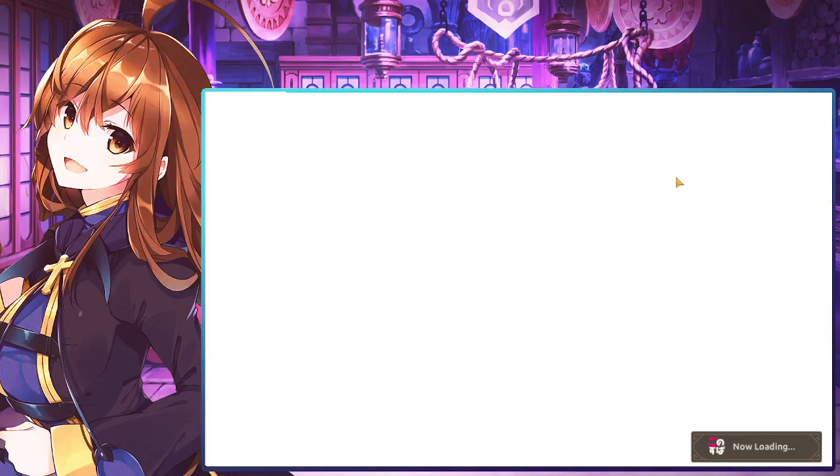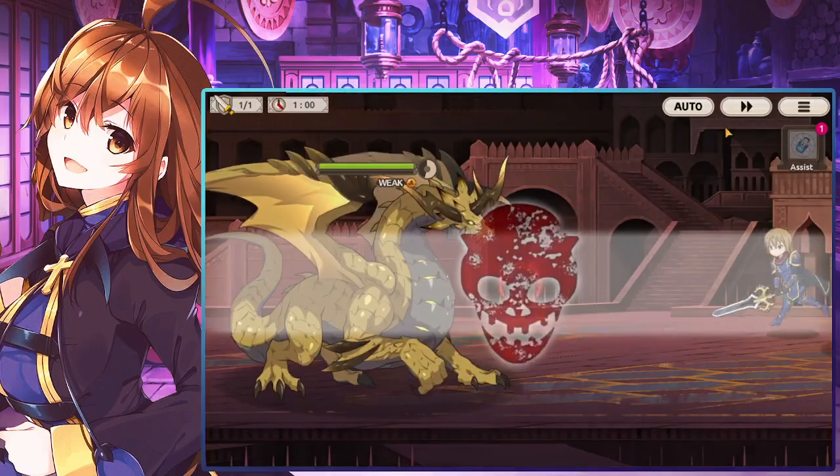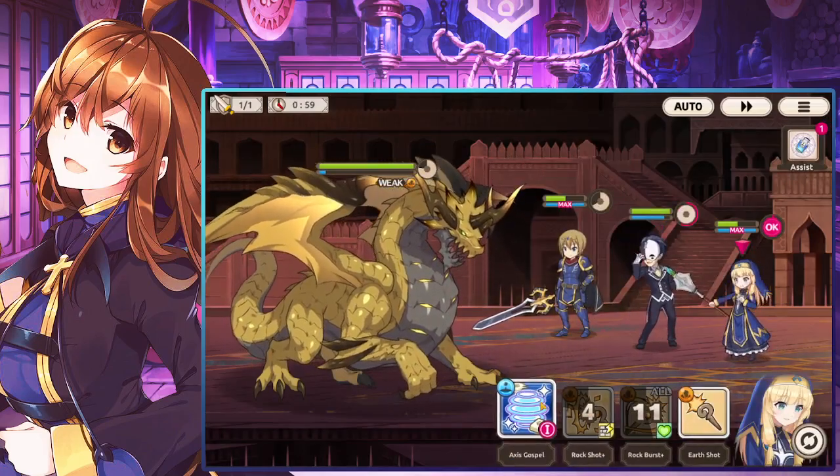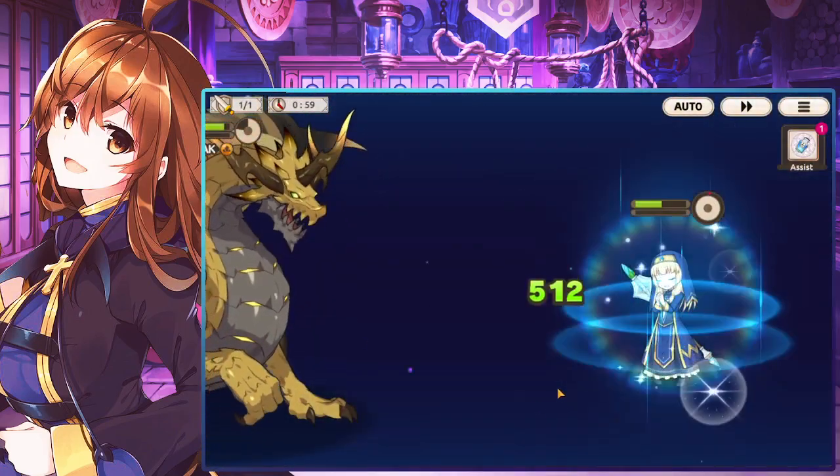If two characters faint, you unfortunately do not get four stars. But if only one character faints, you're good. That's why it's not a big deal if the backup character ends up having to come out.